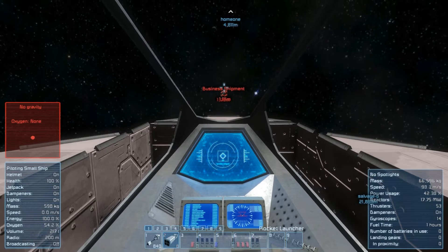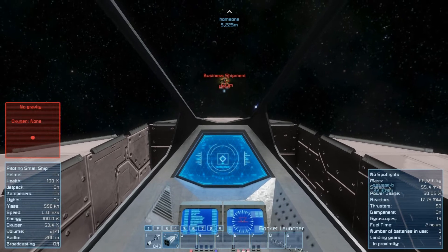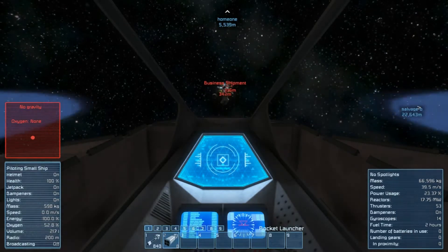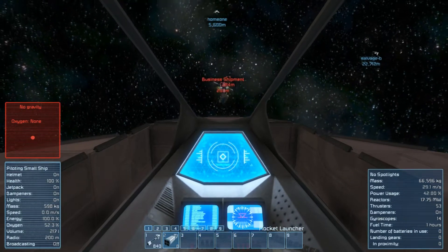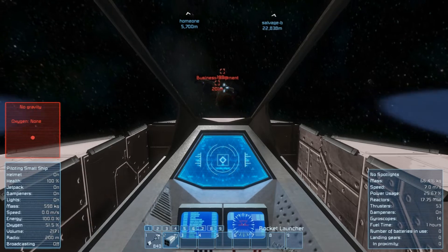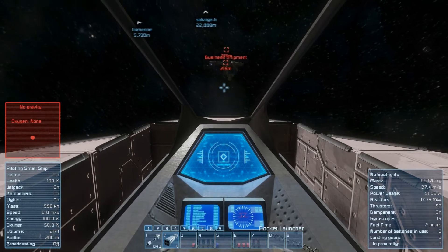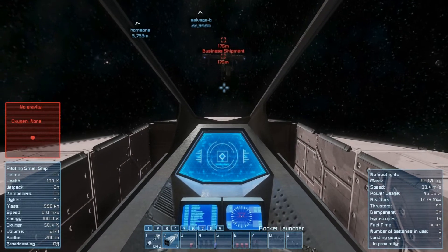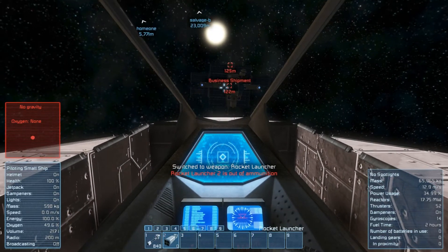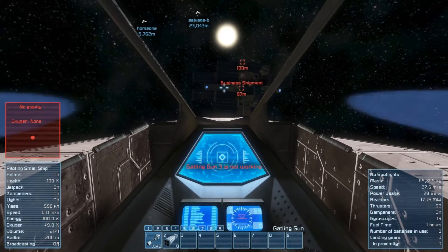Are there two business shipments here? What is happening? Why is it glowing? Alright, where are the weapons? I think we disabled one of the turrets. Where is this other one? Of course, my aim is off by quite a bit here. Alright, weapons are off.